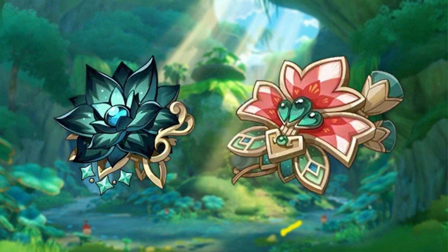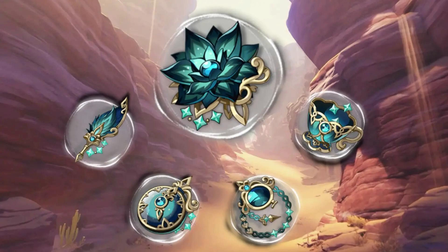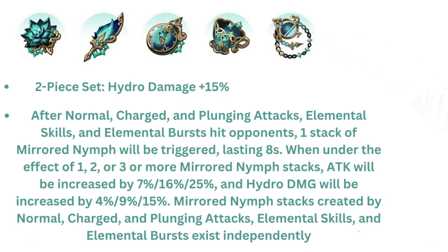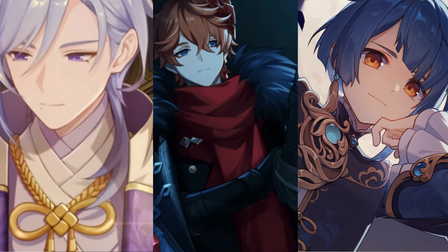In version 3.6, we got two new artifact sets, one of which is Nymph's Dream. For those out of the loop, its two-piece set effect is an extra 15% hydro damage bonus, and any hydro-based character could benefit from it. Here are characters who can effectively use the Nymph's Dream artifact set in Genshin Impact.